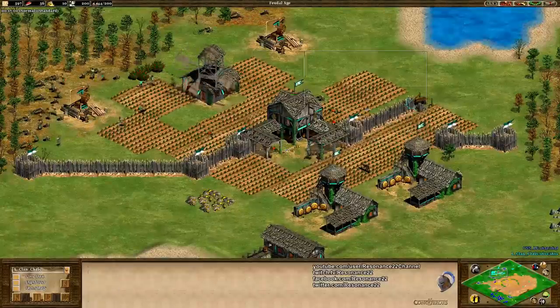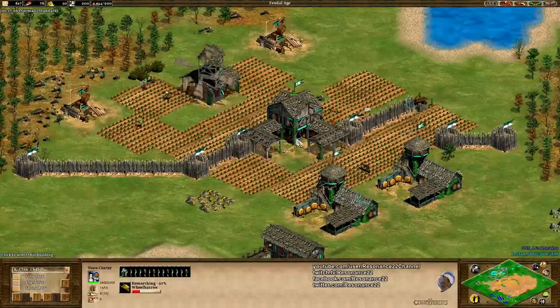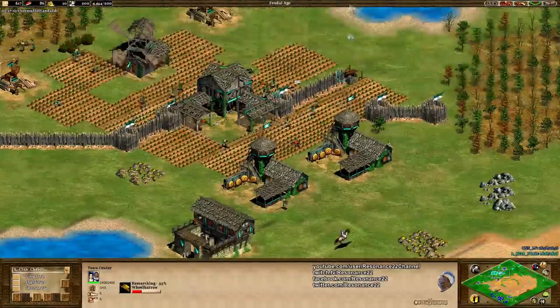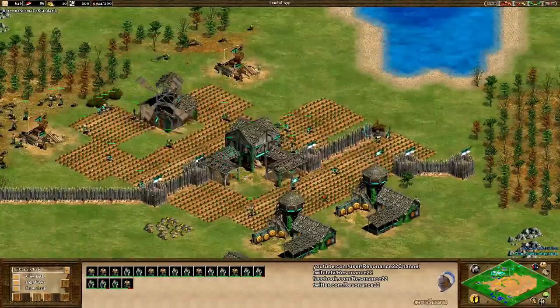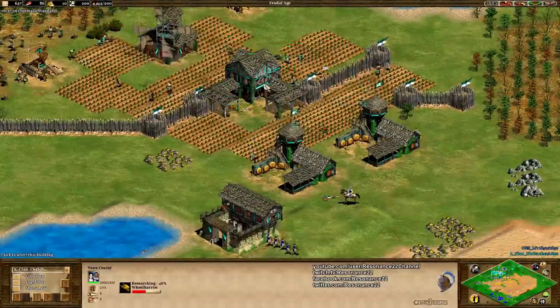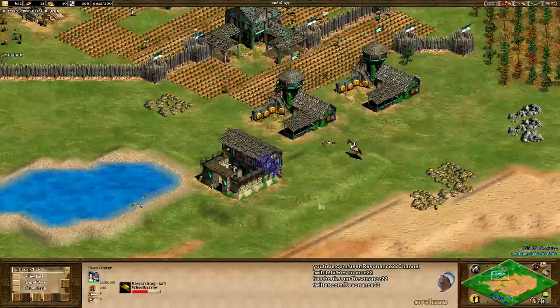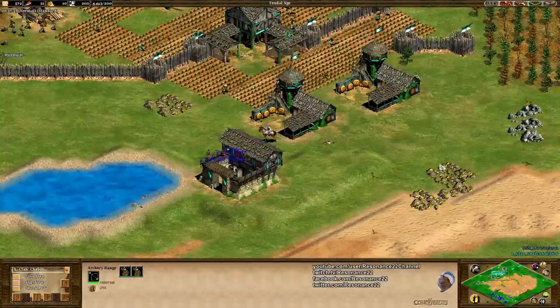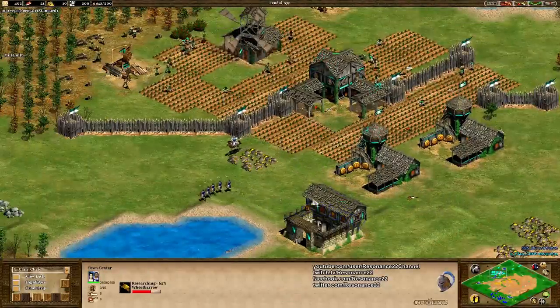He better kill these wolves now because he's wasting a lot of time — this is serious, serious damage to his economy. All these villagers taking damage, so much idle time. This is why you'll never see a pro ring the town bell — they always drag a box around their villagers and garrison them manually in the town center, so they minimize the amount of villagers that are not working. If you ring the town bell, everybody gets in there, but you really just want to protect the villagers in immediate danger. 14 villagers in the TC — absolutely devastating.